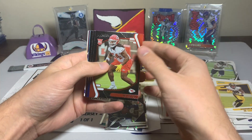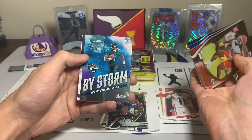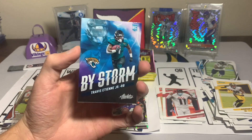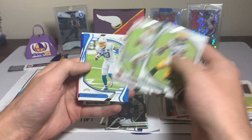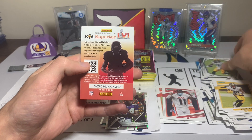We have Nick Bolton rookie, Terrace Marshall Jr. rookie, Kelvin Joseph rookie — By Storm insert — Travis Etienne. I'm excited to see this guy play when he comes back. I like these By Storm inserts, I say it every video. Not bad: Davante Adams, Ryan Fitzpatrick, Keenan Allen, a Justin Tucker, and a kid reporter card.